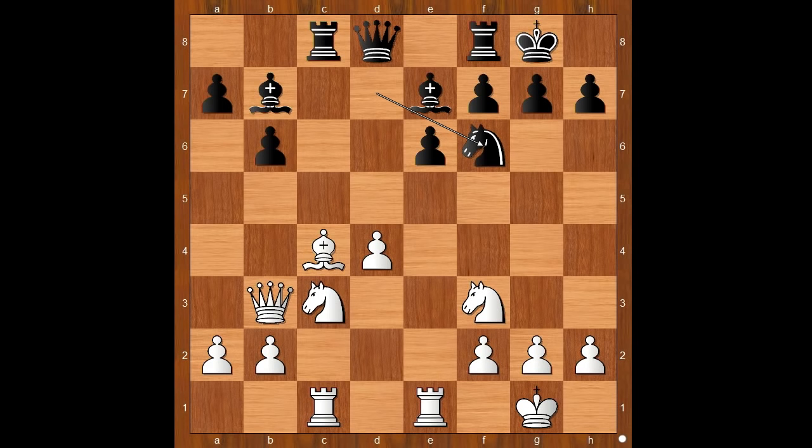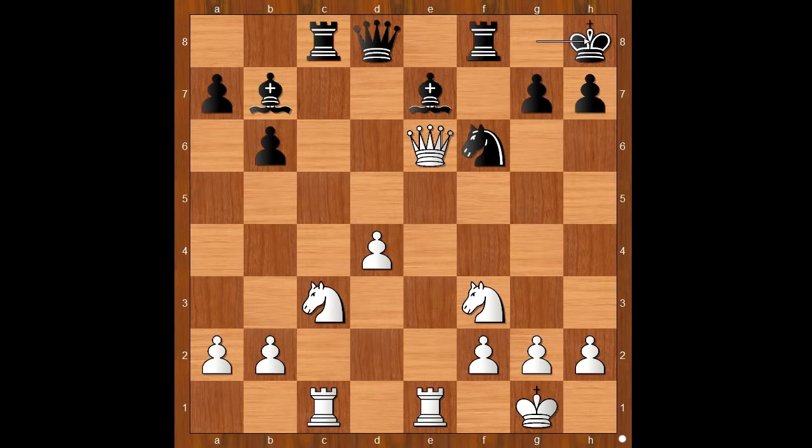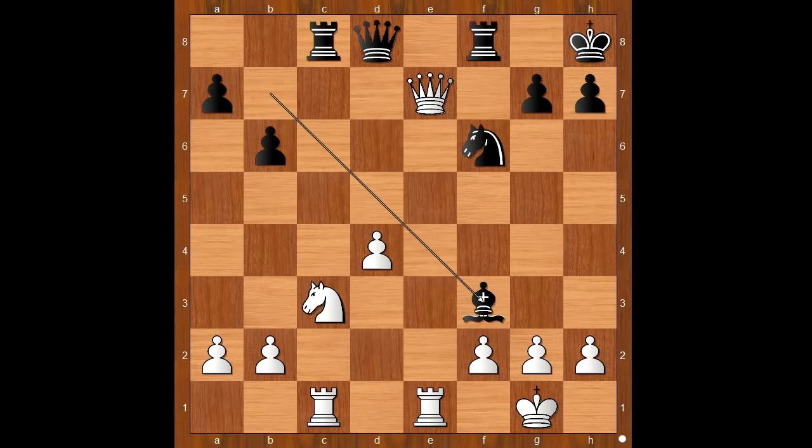Kramnik played bishop takes pawn on e6, pawn takes bishop, queen takes on e6 check, king to h8, queen takes bishop on e7. Kasparov played bishop takes knight, and bishop takes bishop on d4.